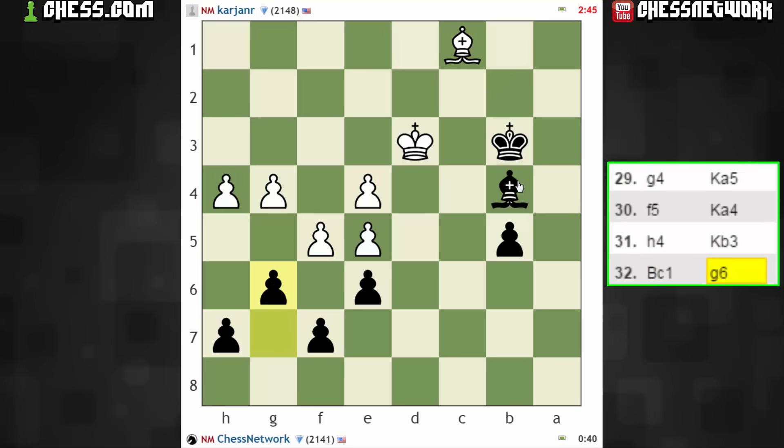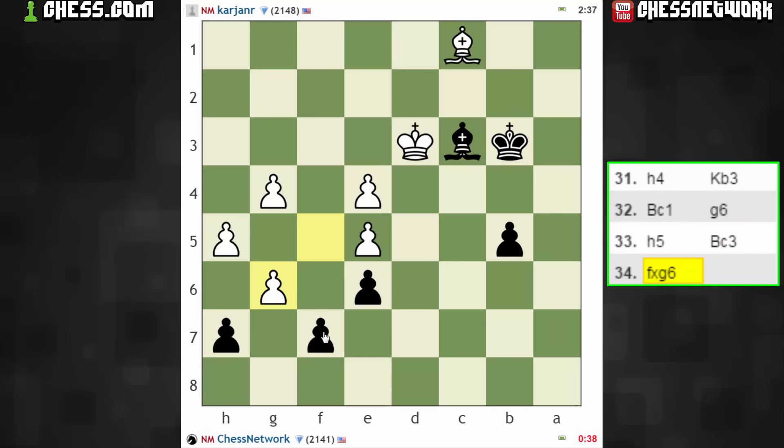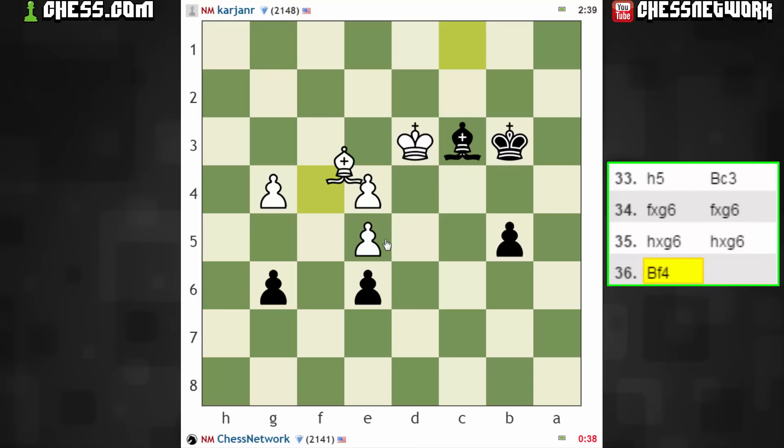All pawns on light squares. Maybe this — this was actually better. I could still get that in, because now I have pressure on this pawn; they have to defend it with the bishop. Definitely take with the f pawn — we don't want this guy getting passed. So now they have to defend here.